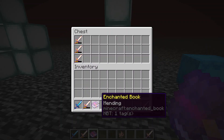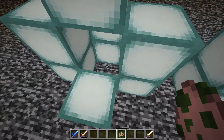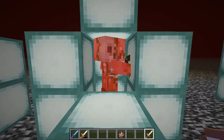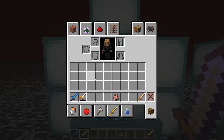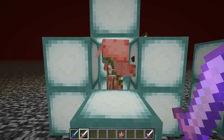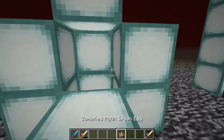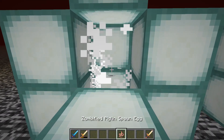Now these enchantments do actually stack, so it does make a difference. And if I put a zombified piglin in this cage, you'll be able to see that if I grab this sword that I made that just has Smite 5, that takes 1 and 2 shots to kill. But if I move over to this God Sword that has the multiple different types of enchantments and the stacked same type of enchantment, that is a one-shot. And that is not a fluke — that will happen every time. I can always put it in the same cage so you can see there's no funny business — 2 shots with your normal Smite 5.